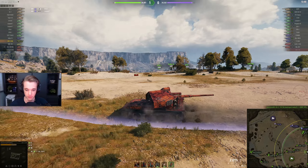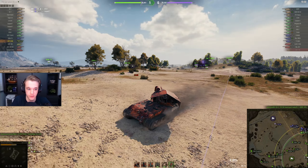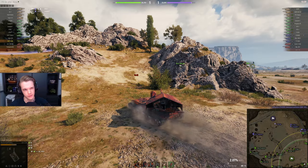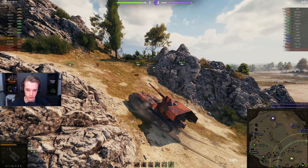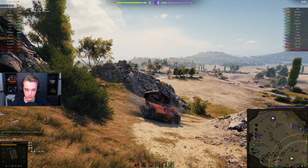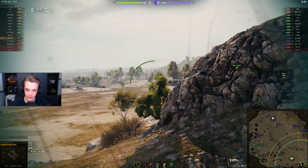If this thing had camo it would actually be broken. But the fact that even if you're behind bushes you only have whatever camo the bush is providing you, because you have like zero camo — literally zero. I mean, to be fair, if they actually nerfed the potential damage the shells could do — so maybe if they actually removed one of the shells — it probably wouldn't be that bad. Like the ability to clip out a Maus with this is kind of dumb.